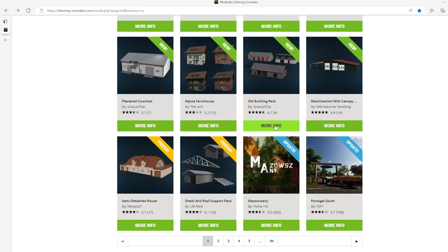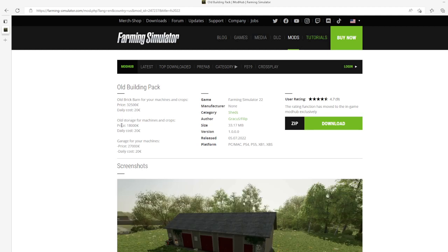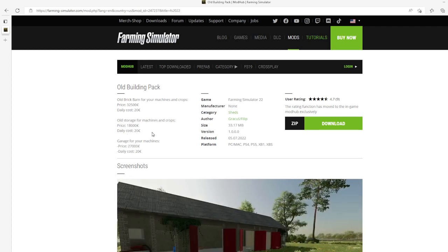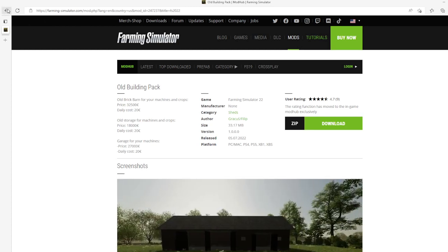Then we have the Old Building Pack by Graces Philip. This is 4.7 stars from 9 users. Included: old brick barn for machines and crops at $32,500 daily cost $20; old storage for machines and crops at $18,000 daily cost $20; garage for machines at $27,000 daily cost $20. Category: sheds, file size 33.17 megabytes, version 1.0.0.0, released July 5th 2022.